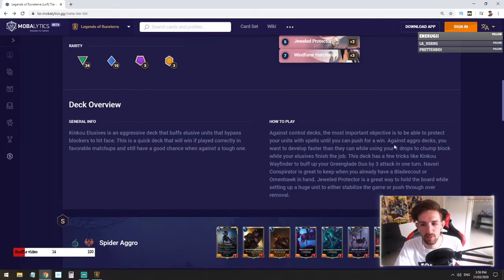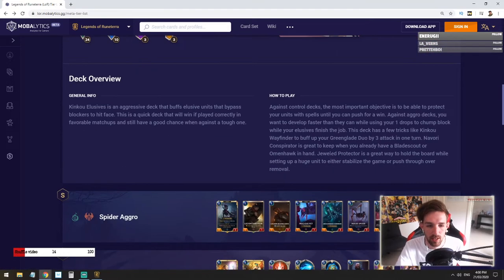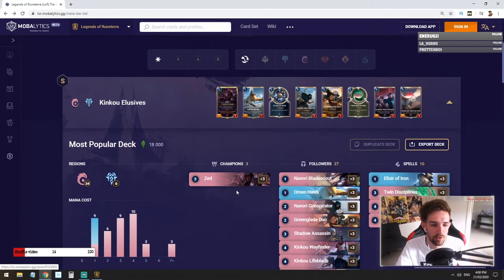Here's how to play it. Against control decks the most important objective is to protect your units with spells until you can push for the win — feels like combo vibes. Against aggro decks you want to develop faster than they can while using your one-drops to chump block while your elusive units finish the job. A key trick is using King Koo Wayfinder to buff up your Greenglade Duo by three attack in one turn. Navori Conspirator is great to keep when you already have the Blade Scout or Omen Hawk in hand. Dual Protector is a great way to hold the board. Twin Disciplines and Elixir Vine are both spells that can help maintain your board or push more damage.